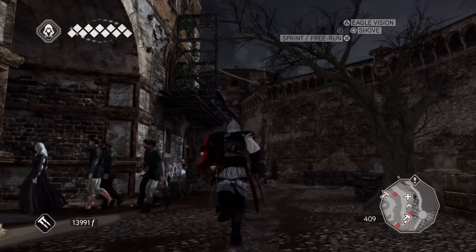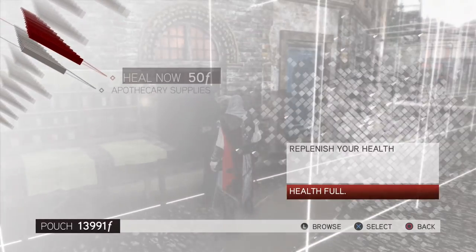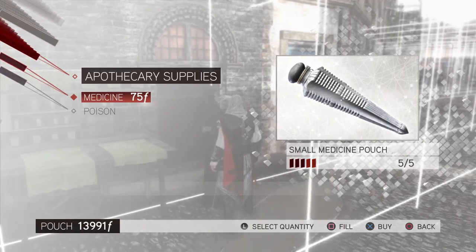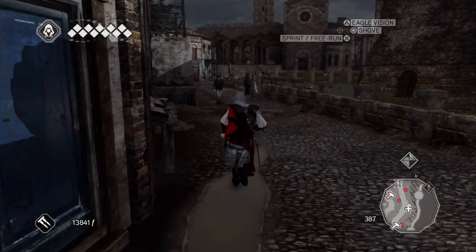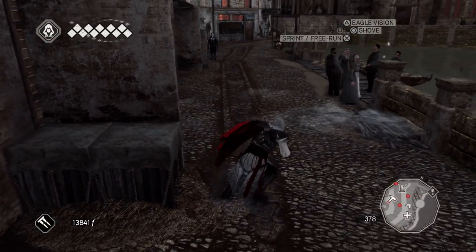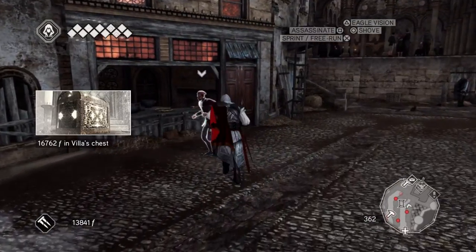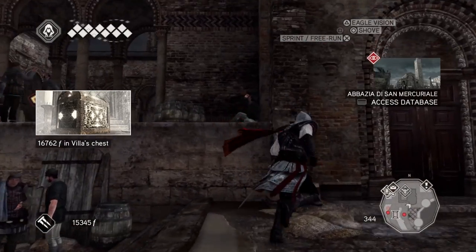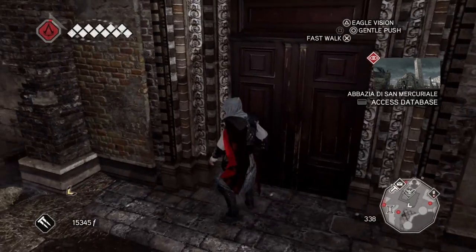I don't know how I'm gonna get over there - I think I have to climb or scale this wall. Hold on, hey buddy - I'm pretty sure I have to buy some supplies from you. Excellent. I should buy pouches so I can carry more medicine and everything really. There is a synchronization point that I want but I can't get here.